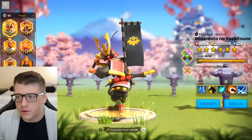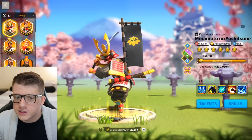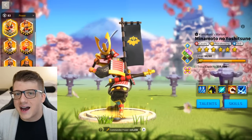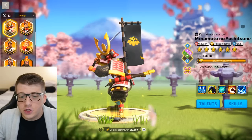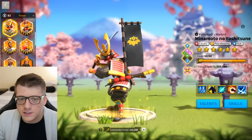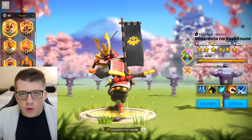Since we're talking about a commander that requires spending money, let's talk about the pros. The earlier you get Minamoto, the more value you'll get out of him. If you get him in pre-KvK, you'll use him all throughout KvK 1 and 2 and still have access to him in Season of Conquest and KvK 3. If you're already in Season of Conquest, the value drops significantly because you already have access to commanders like Nevsky, William, and Jonavark Prime.